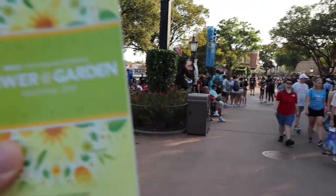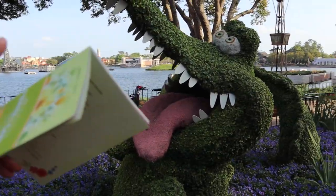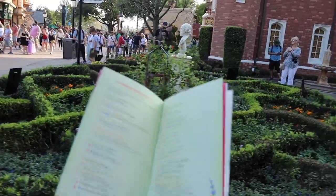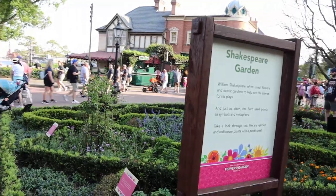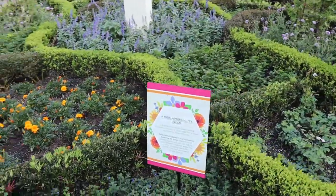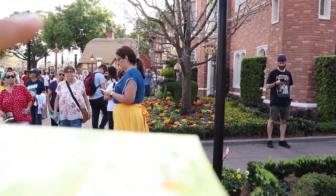According to the passport, there are a lot of gardens and topiaries in the UK. Of course there's Captain Hook and Peter Pan — these topiaries have moved around quite a bit — and then there's Tick-Tock the Croc. This is the Shakespeare Garden, which I don't know if I've ever noticed before. The sign says: 'William Shakespeare often used flowers in exotic gardens to help set the scenes for his plays.' There are some little displays referencing particular works of Shakespeare, which is pretty neat. And then I'm heading to Eeyore, Piglet, and Tigger topiaries, as well as Rabbit and Pooh Bear.